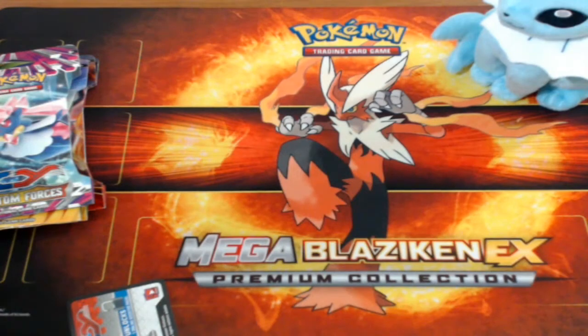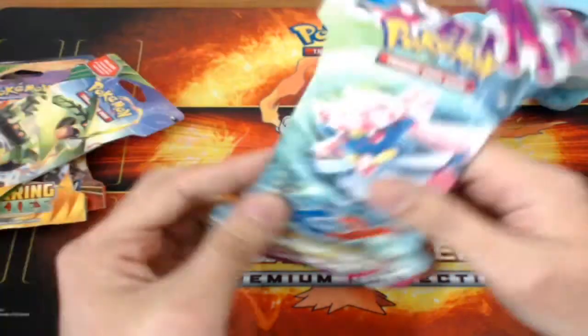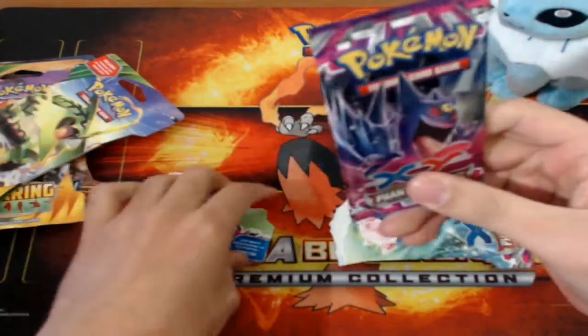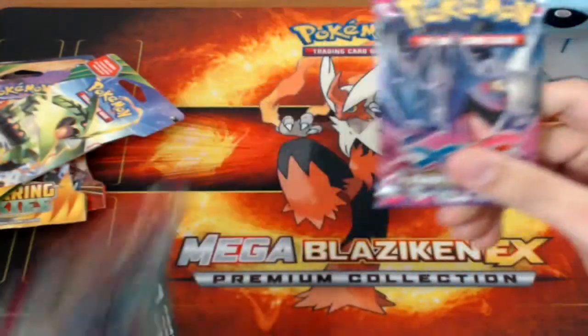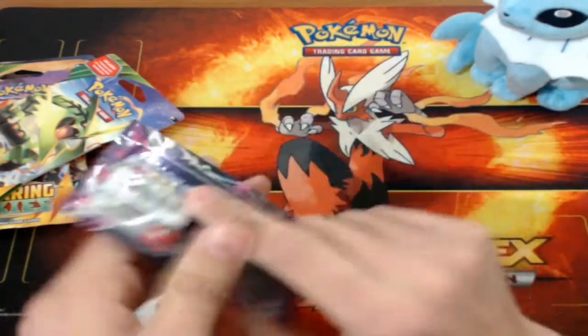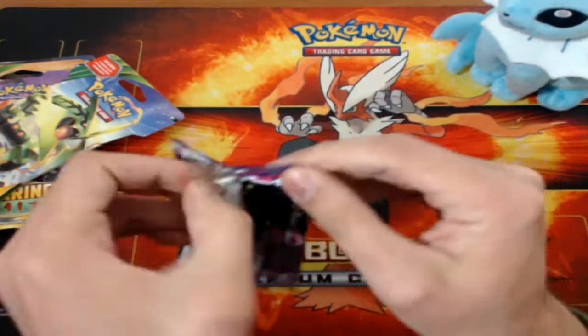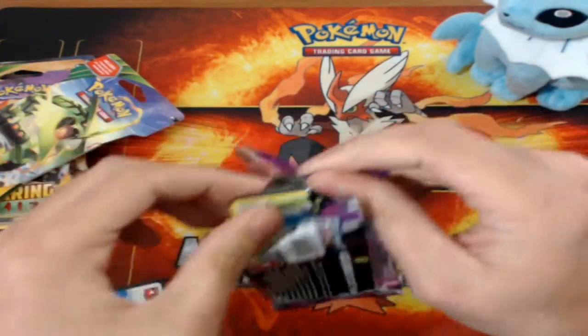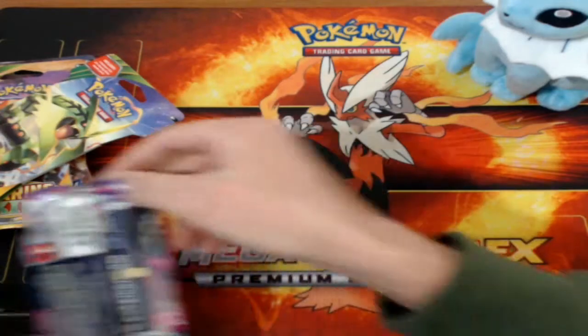So when it comes to the Breakthrough, if I get a regular rare, it's most likely going to be something I already have. We've got a Mega Gengar pack here. I do have the Secret Rare Mega Manectric, so if I pull a Secret Rare out of here, I would want it to be the Mega Gengar or the Full Metal Dialga, of course.